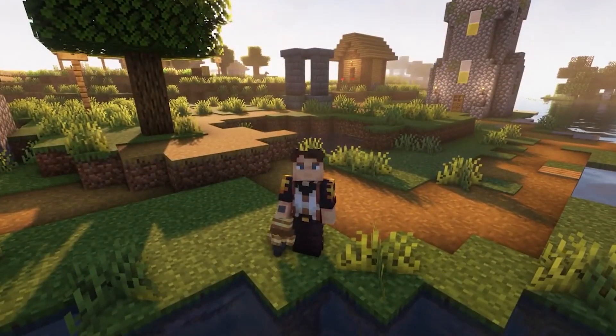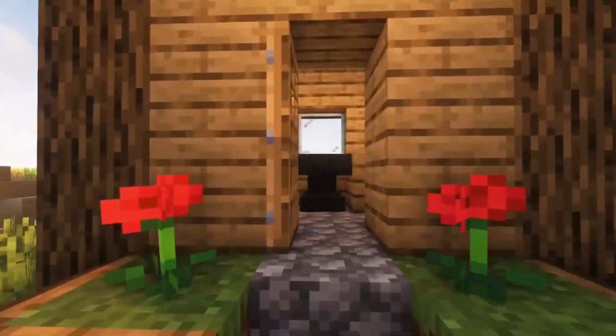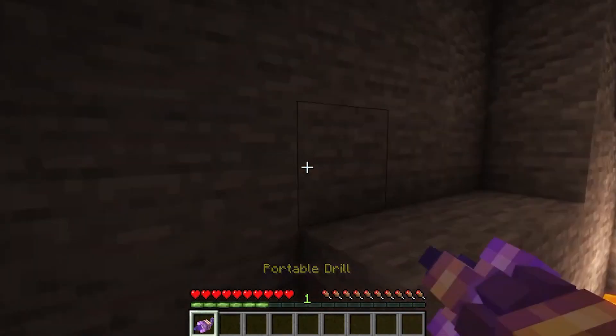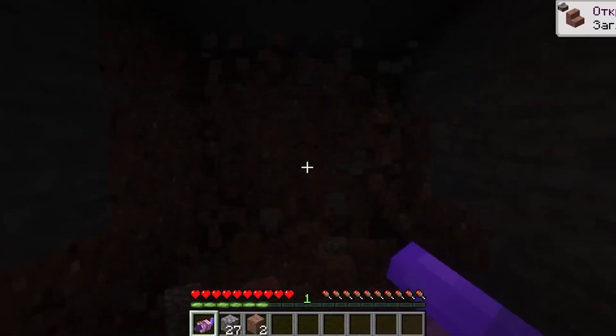The drill now needs to be filled not only with coal but also with water. There is also an enchantment for it now - digging - with which the drill will be able to dig stone and ores in an area of 3x3 blocks.